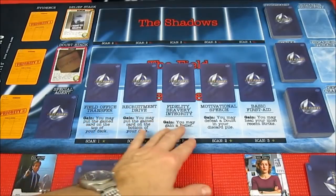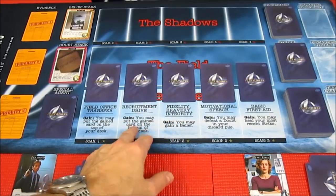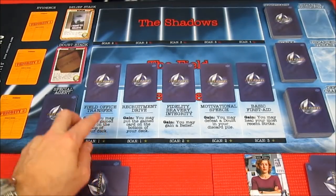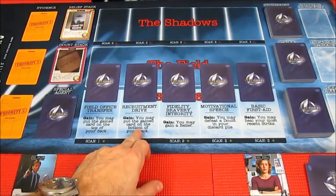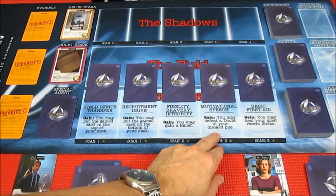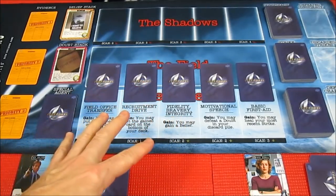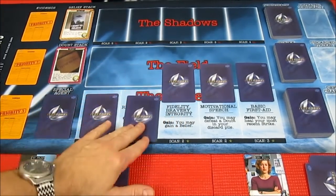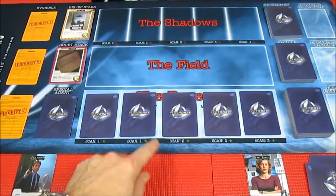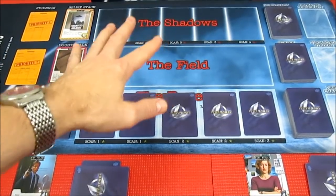Each bureau space has special abilities. When you recruit a member from a specific location, you can use what it says there. We have field officer transfer — in the first space you may put the gained card on top of your deck, or on the bottom of your deck. You may gain a belief. We have belief cards and doubt cards. You can defeat a doubt card in your discard pile, and you can heal the most recent strike. We need recruitment points to scan the bureau and attack points to scan the conspiracy cards in the shadows.